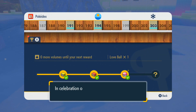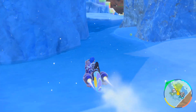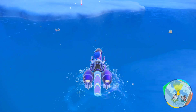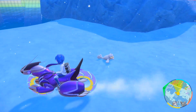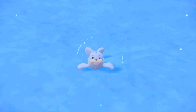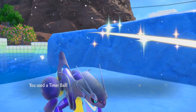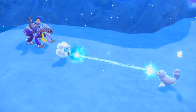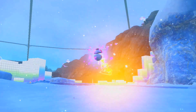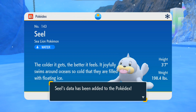Apparently I got another reward for the Pokedex, let's grab that really quick. Nice, got a Love Ball! And the Protector — in case I don't just want to transfer my Rhyperior from Pokemon Home and want to evolve it myself. Do I really not have a Seel? Oh wait, it was Doogong I got from that Tera Raid before — never mind, I'm just a goof. Let's go ahead and rectify that now. Ooh, the crit capture! Seel, the sea lion Pokemon — the colder it gets, the better it feels. It joyfully swims around oceans so cold that they are filled with floating ice.